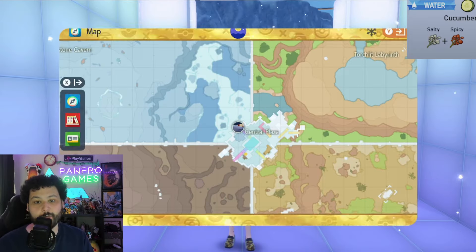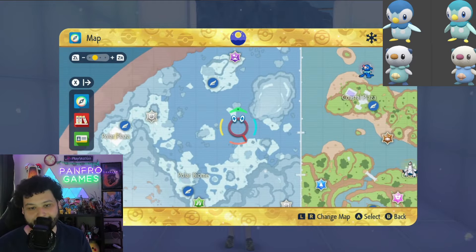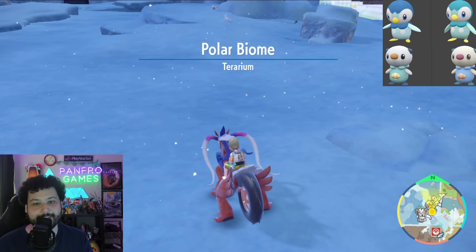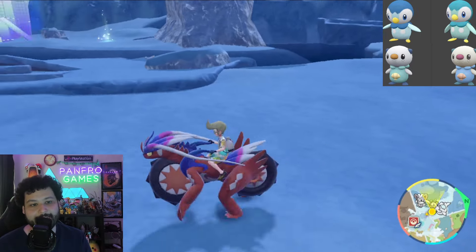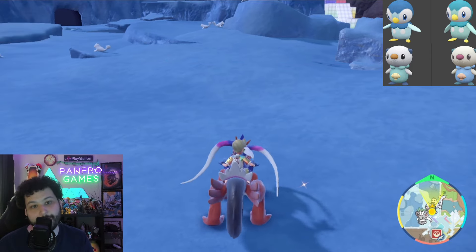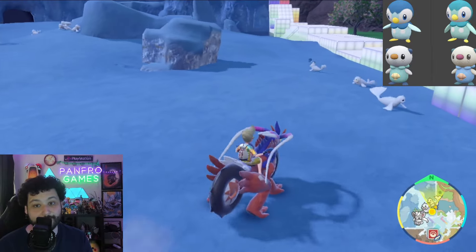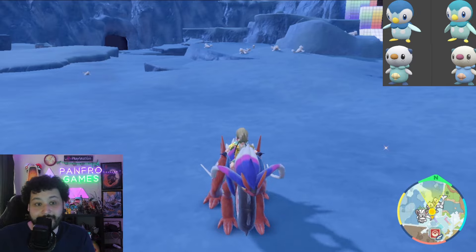Next up is Piplup and Oshawott, and we're going to do a central plaza reset. They spawn anywhere you see the ice — not in the mountains, but anywhere in the ice. This is similar to Scorbunny and Chimchar in that you can run around and do the hunt, but it's a little bit worse because Seals and Dewgongs are going to be everywhere too. You could do a reset method by touching the right side and going forward, but the real recommendation is doing a mass outbreak or just running around until you get the shiny. Definitely mass outbreak it if possible.